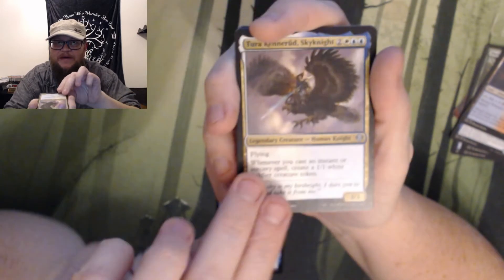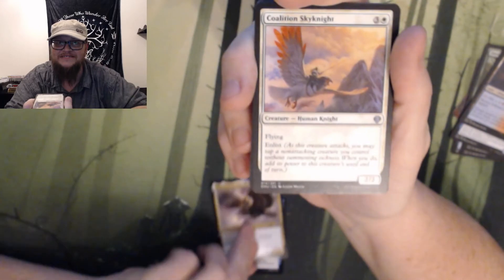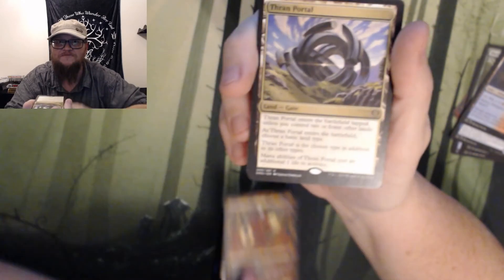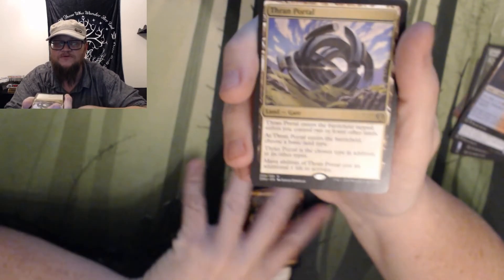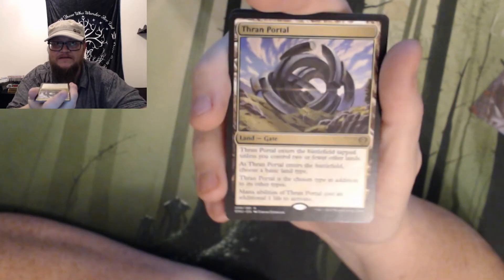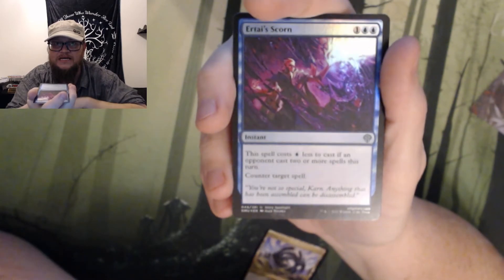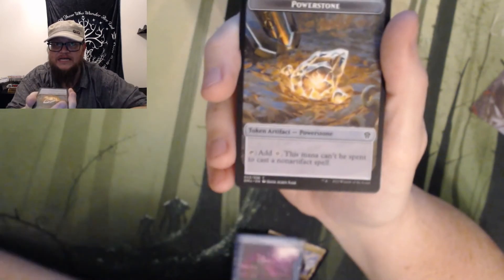I got some more packs. I may have to end up just buying it, obviously, but it's fun to open packs for now. Thran Portal — that's pretty good. Let's move that out of there. Thran Portal, Airtai Scorn, and then a Power Stone Token.